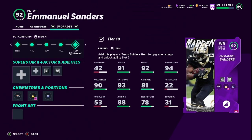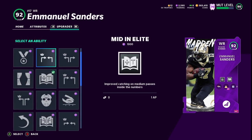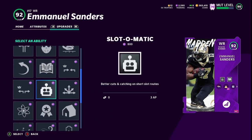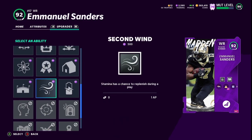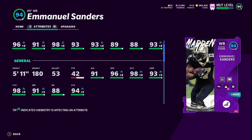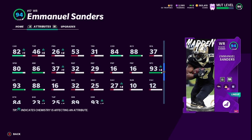With the series switch we got a Team Builders Emmanuel Sanders — he gets Broncos chem. We're rocking Slot Apprentice since we don't have High Route Master, and Route Technician as well, though that's a lot of AP for a receiver. His stats: 96 speed, 98 catch, 93 catching in traffic, 93 spec catch, 89 short, 88 medium, and 93 deep via Go Deep. He's 5'11", 91 agility, 98 acceleration. After the catch: 84 change of direction, 86 juke, 80 spin — a little lower than expected.